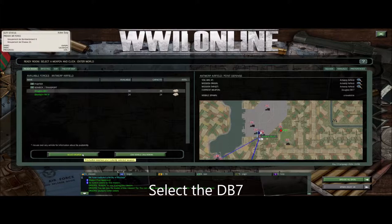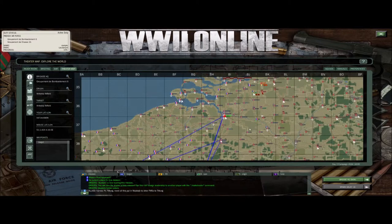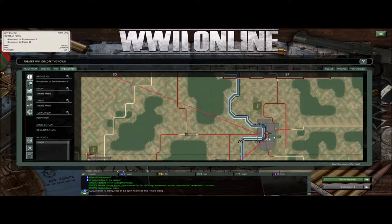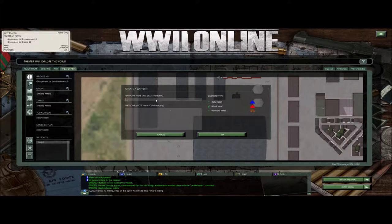Now I'll go back to the map and I'm going to set up my target and waypoints. I'm going to head over to Dusseldorf, expand the map out a little bit, and set our target dead center on factory three three. I typed in Deuce number three as my target name, and you can add a comment here — it helps if you have multiple people on your mission.